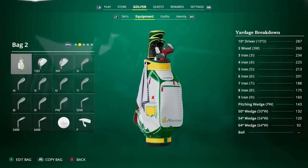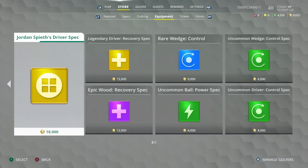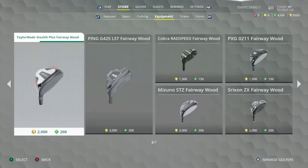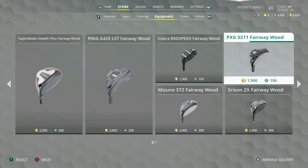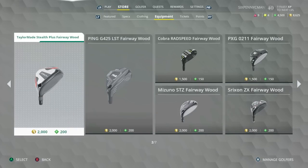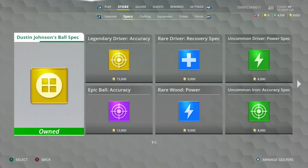A very important mistake a lot of new players are making: they go into the store tab, go to the equipment section, see golf clubs from different brands, and think those clubs give equipment boosts. All clubs in the equipment section are cosmetic only — this is not how you boost your stats in EA Sports PGA Tour. You can buy them if you like a specific look, but they do not boost your stats.